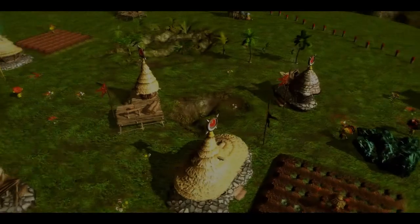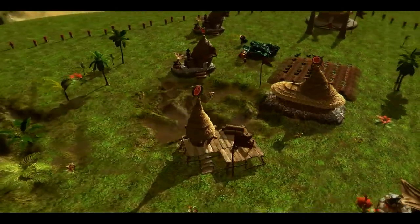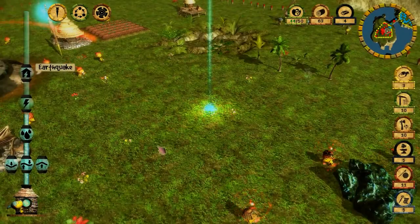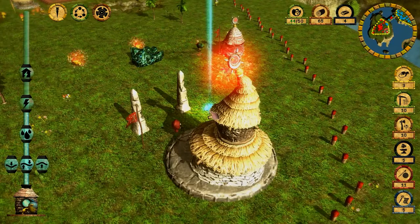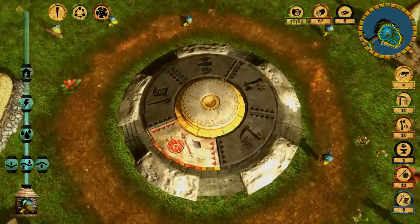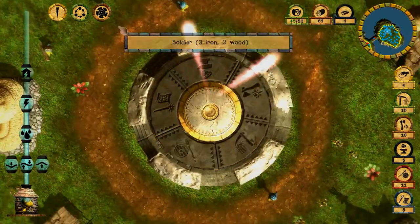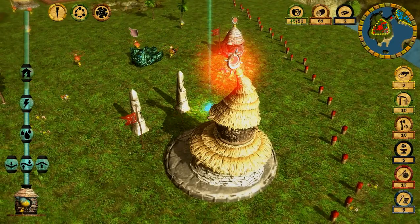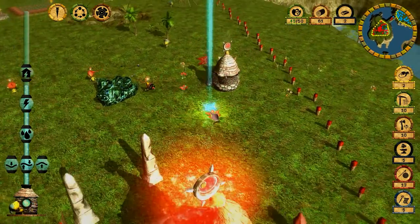I'll place the next earthquake here to destroy a wood camp, a blacksmith, and a farm — basically decreasing the production of three valuable resources. Let's make two more soldiers and increase our army. Now we have 13 soldiers — how great!